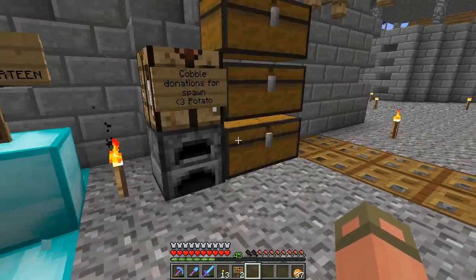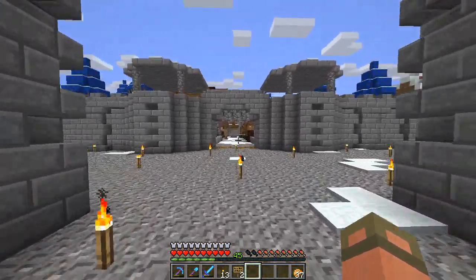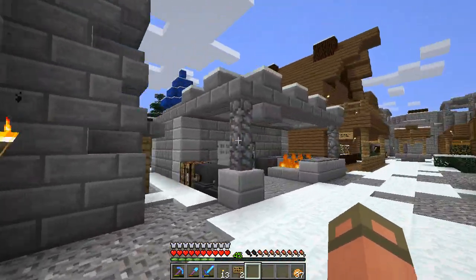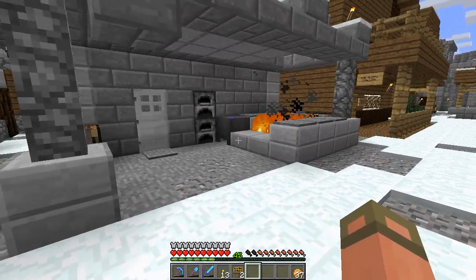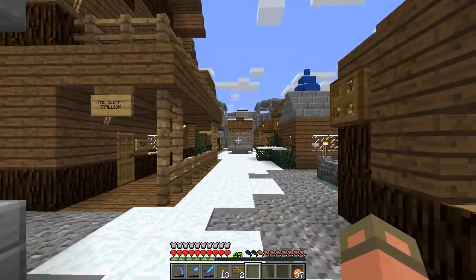These chests are for cobble donations towards the castle back here. We are using my old build as Spawn - people just felt like it was Spawn-worthy. Everybody wanted to do it, so whatever.